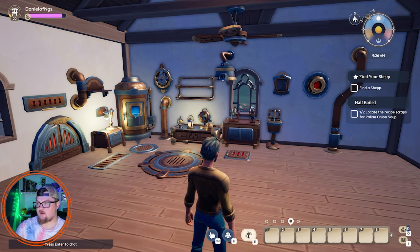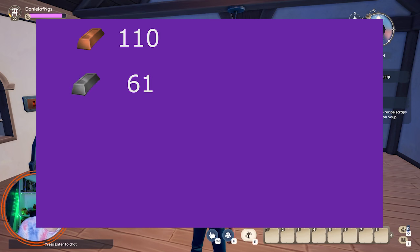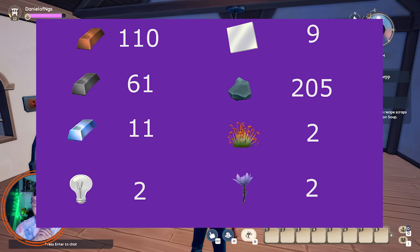But these are the things you can craft for now. They all look really cool. The totals of materials that you will need are as such: Copper bars - 110. Iron bars - 61. Pallium bars - 11. Light bulbs - 2. Glass panes - 9. Flint - 205. Spice sprouts, which is a weird one, you'll need 2. And Crystal Lake Lotus, another weird one, you will need 2.